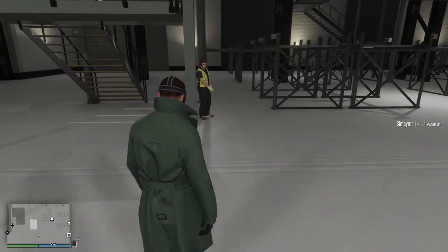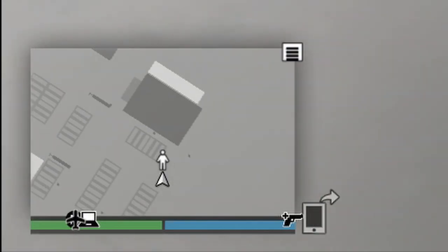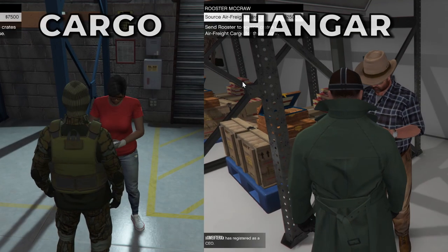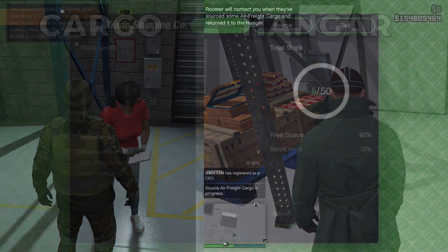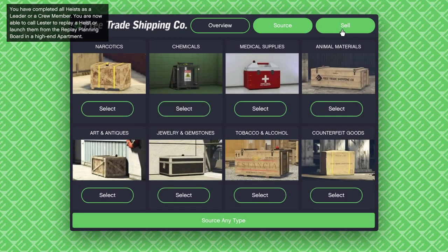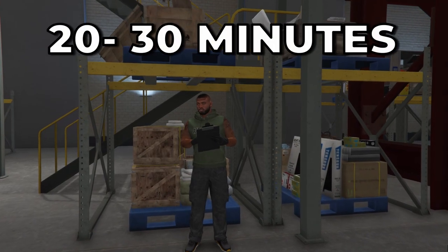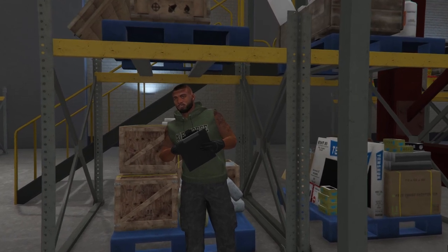If you head on into the Hangar, you will see several brand new staff members placed around. The main staff member is of course Rooster, who you can see on the map marked by this icon. If you head on over to him, he can source you air freight cargo for $25,000. This is the exact same concept as the special cargo staff members — Rooster will go out and collect air freight cargo for you, though the probability and rate at which he collects crates will differ. He can collect any type of air freight cargo from the 8 possible cargo types in the Hangar. The time he takes to deliver the crates is around 20-30 minutes, very similar to the warehouse staff in the crate warehouses.